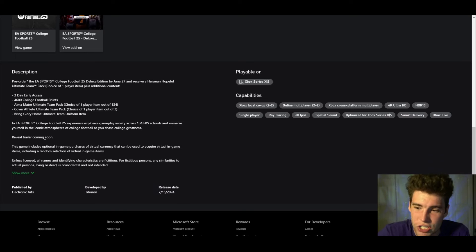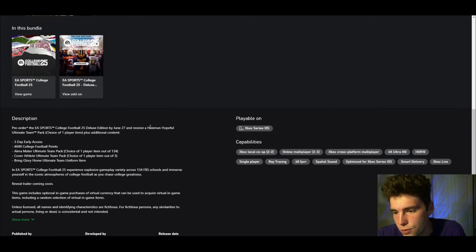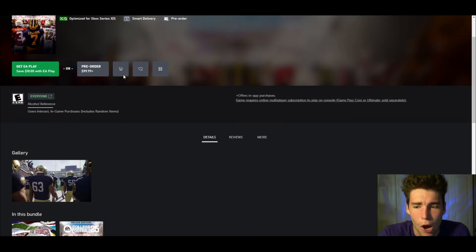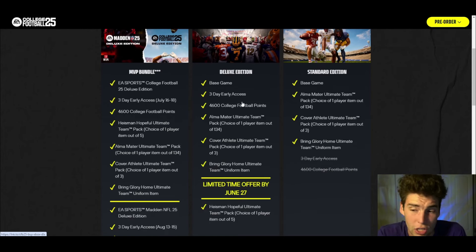The gameplay trailer is coming tomorrow, so we will see more. If you are planning on getting this, get it by June 27th, because the Heisman Hopeful Ultimate Team choice pack — especially if you play Ultimate Team — is probably going to help you out as you're trying to build your squad from the ground up. Neither of these options is bad; it's just a matter of whether you really care about getting the game three days early and whether you care about Ultimate Team. The 4,600 college football points might also be useful in Road to Glory for upgrades, so it might be worth it for either mode.